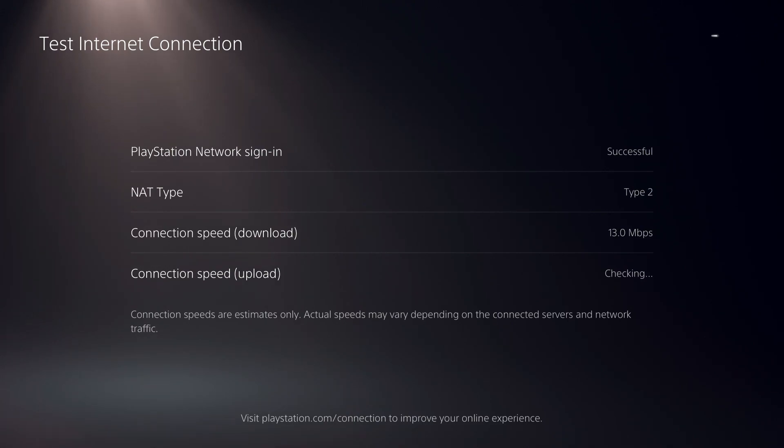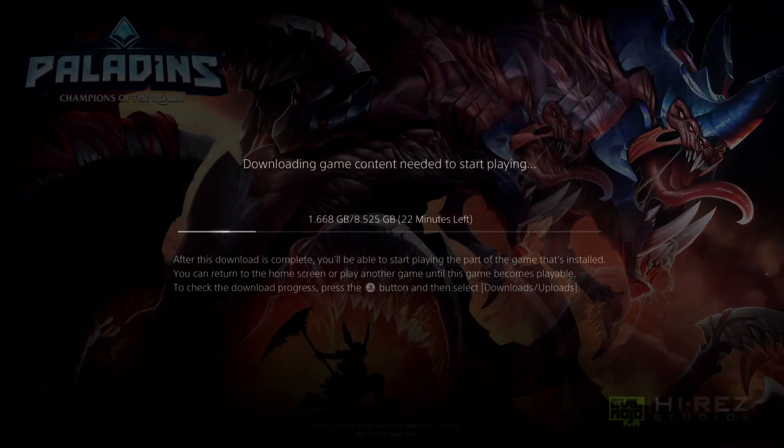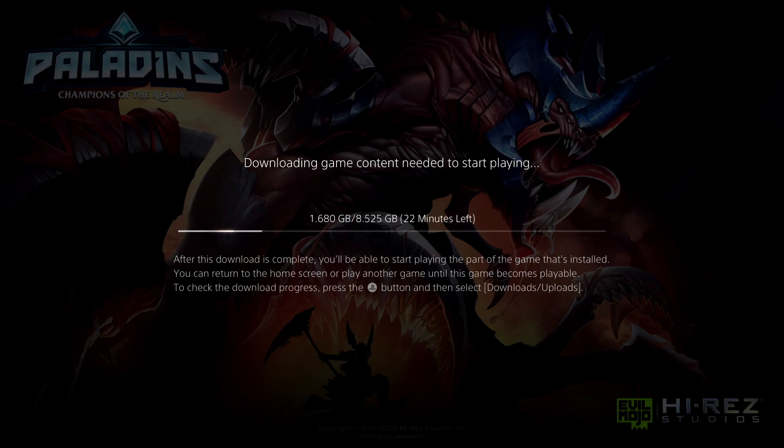Once you're done with the PS5 game, you can go back to your Xbox for example and continue that download — it will be a faster process overall. And right now you can see I'm only getting 13 Mbps because I'm downloading something. Let me show you what actually happens when I stop the downloads.